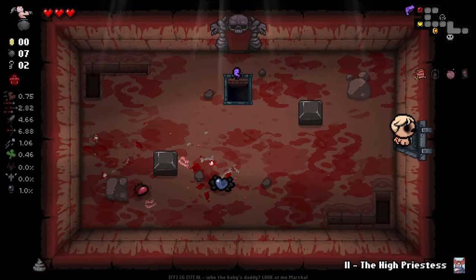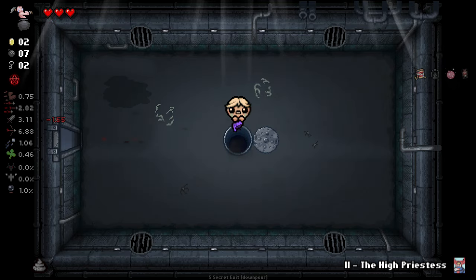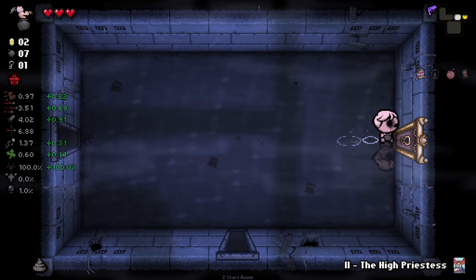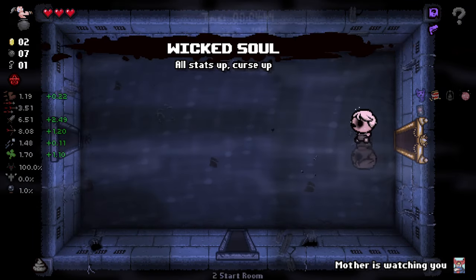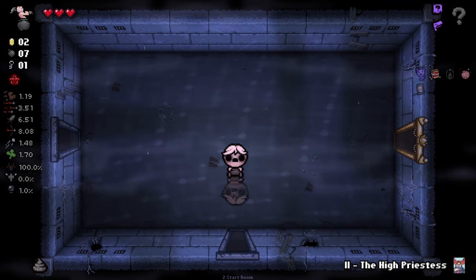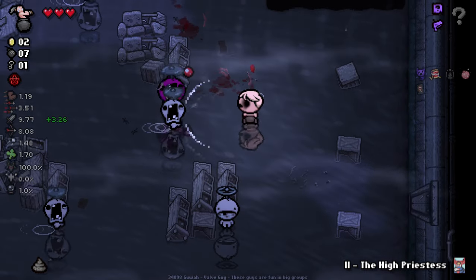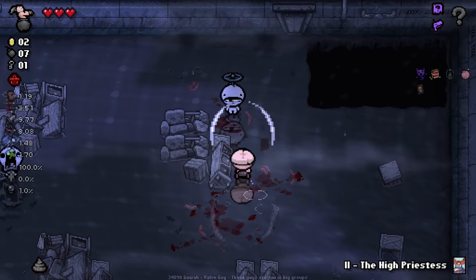And I guess we'll go Alt Path — why not give it a go? So it does tell us what our curses are going to be, but I don't actually know what many of these curses do, so that's going to be a bit of a surprise for us. Back in our pot — that's pretty good. It's actually really good, because that's going to give us a damage multiplier whenever there's a curse, and I have a thing here that guarantees a curse, so that's going to be really, really good for us.